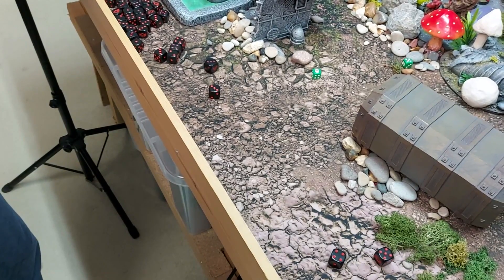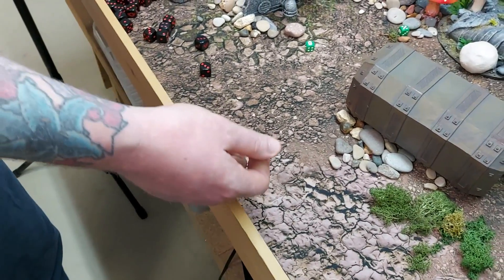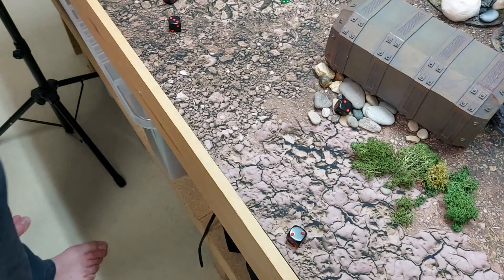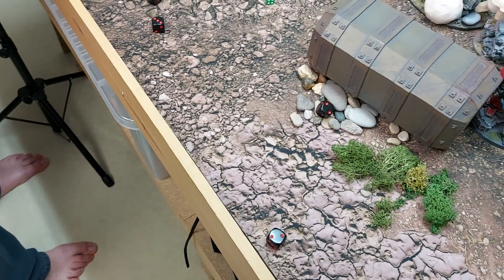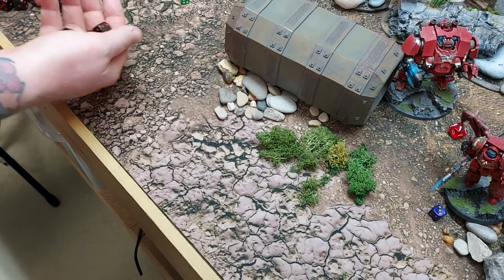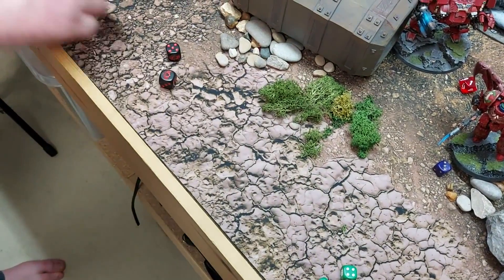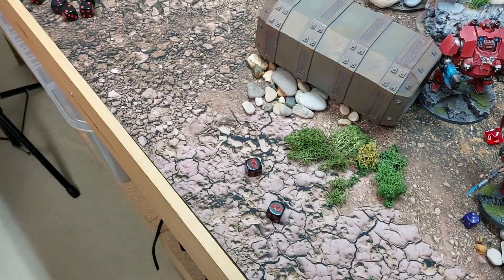Redemptor fires overcharged plasma — a cocked die is CP re-rolled, getting a six — no overcharge death. Rolled five shots, two hits. Strength nine wounds on threes, killing two Destroyers at minus four AP, three damage each.